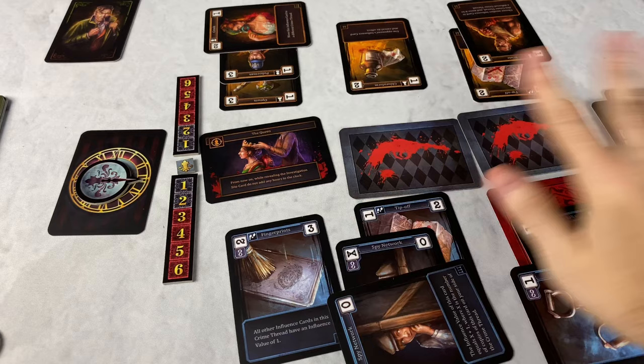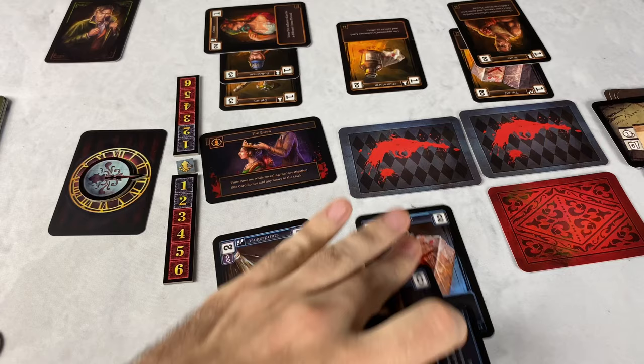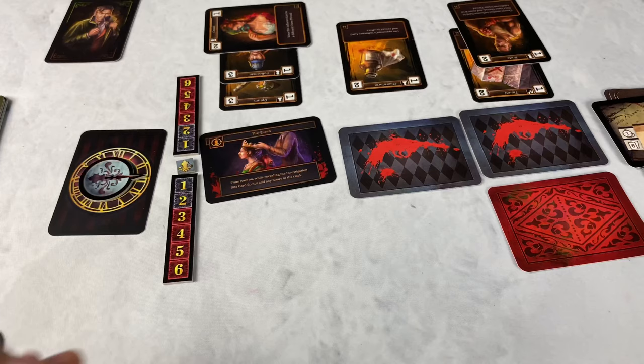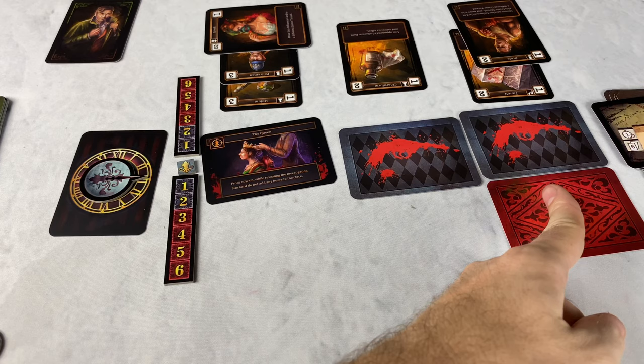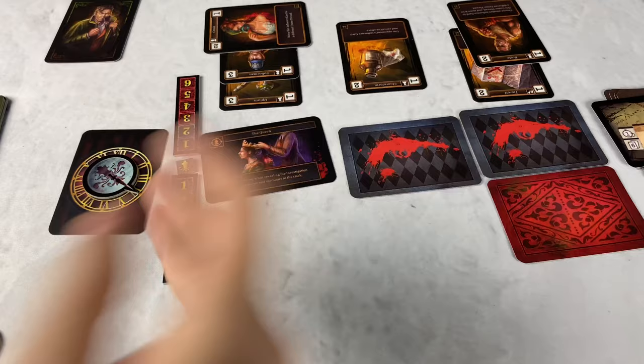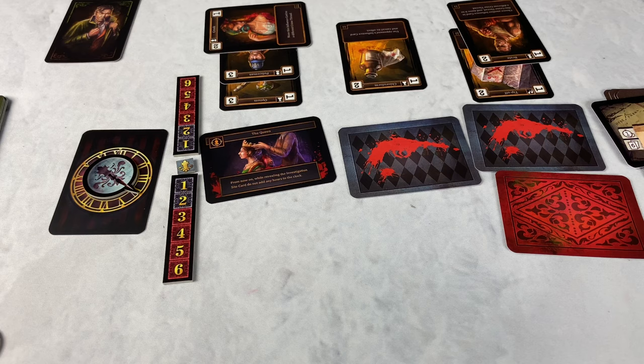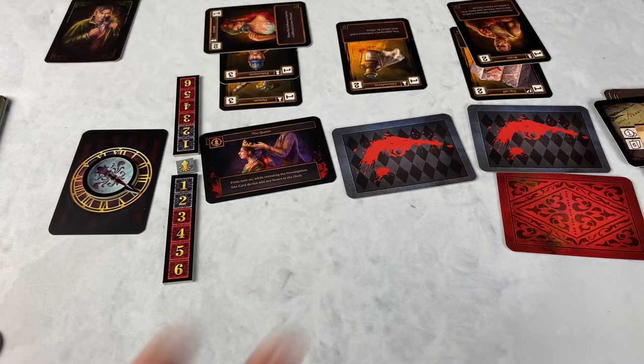At the end of the round, we check for a victory condition: is it midnight yet, or has Holmes revealed all three crime threads? If neither, we collect all influence cards into the discard pile, leaving support cards in place — they'll count as a value of one next turn. So Moriarty now has a plus one on that thread for next turn. The more support cards you play early, the more they help later — unless a thread gets solved. Cards can also be activated to move support cards from one thread to another.